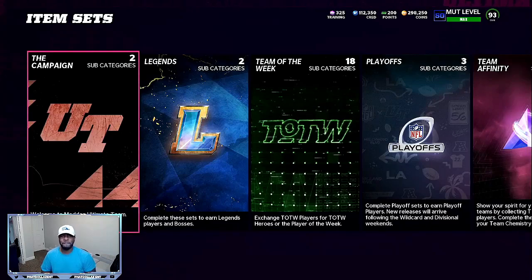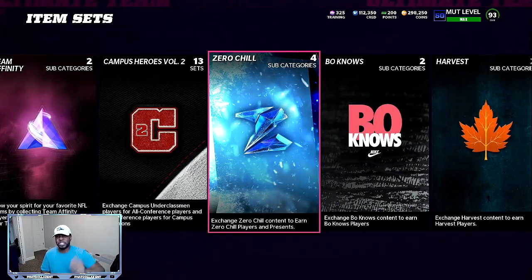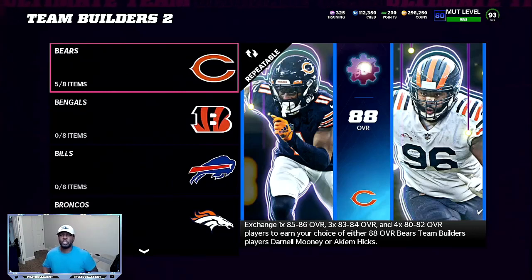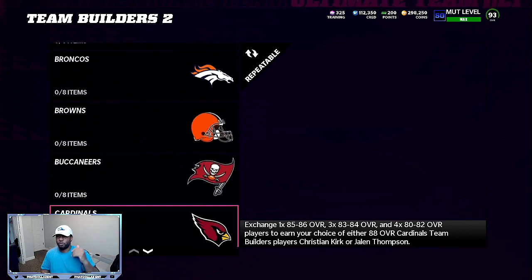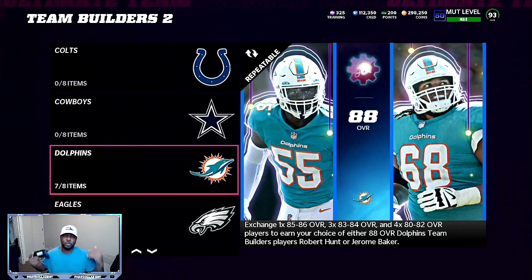So the first thing I've been doing to generate coins is taking advantage of the team builders and taking advantage of the zero chill. In team builders, the two cards that I am doing right now are the Bears and the Dolphins. Akeem Hicks right now is going to give me about a 13 to 18,000 profit by doing the 500 coin pack. If you go down to the Dolphins, I got this one seven of eight done, and that's going to give me another 12 to 13K profit.